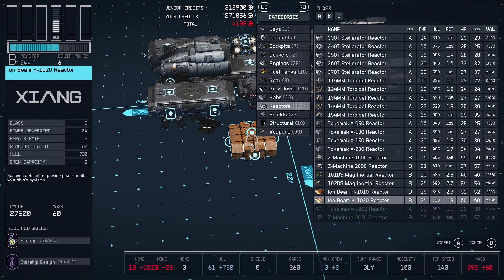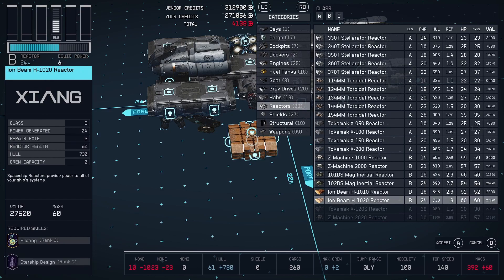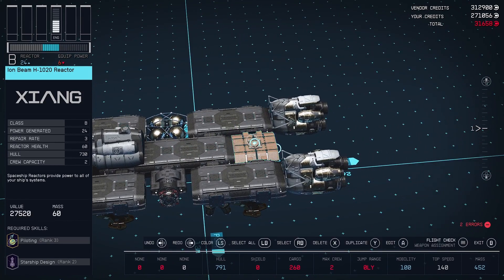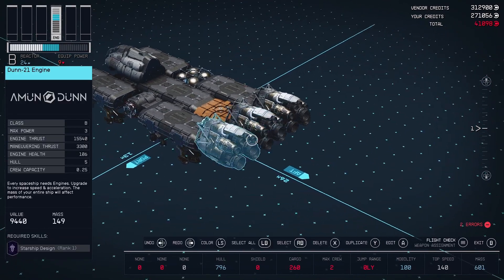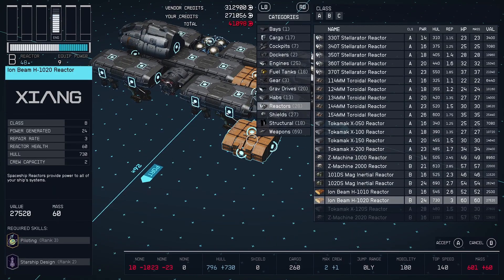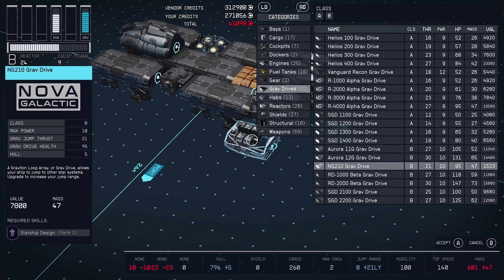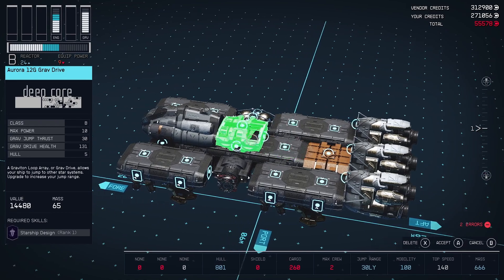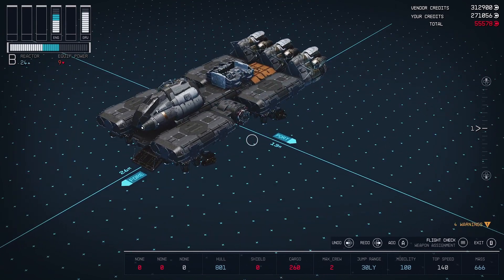Let's go to reactors first — class B. The big ones are 24 and 24. I'll go with this one to start, get another one of those on there. Now we go back to our grav drive — we've got 27 and 30. The 30 is the better looking one, and at least it has connection points on all the sides. That technically is a flyable ship.